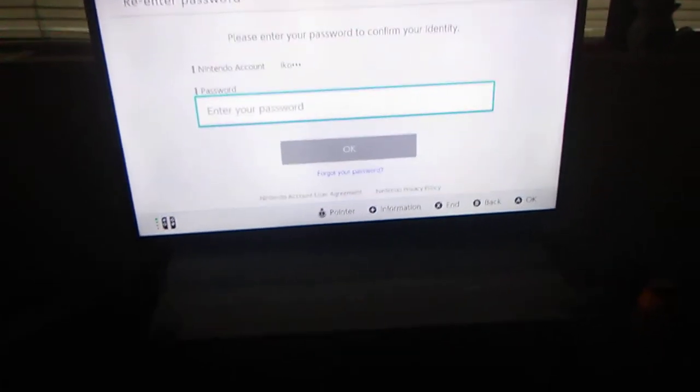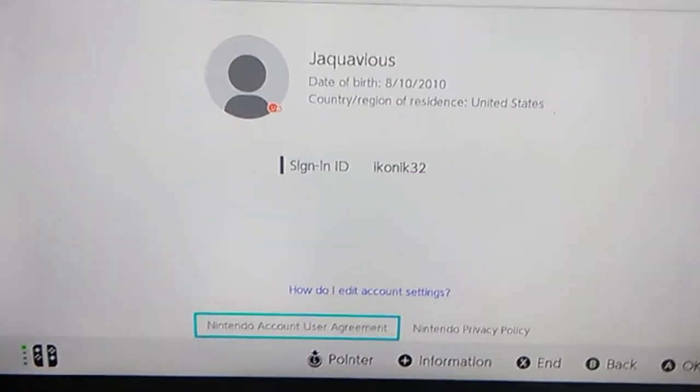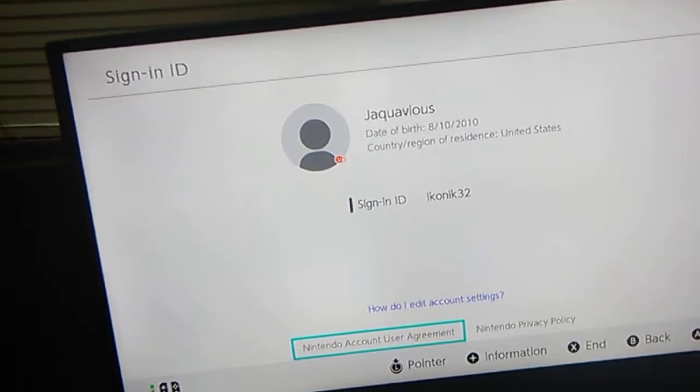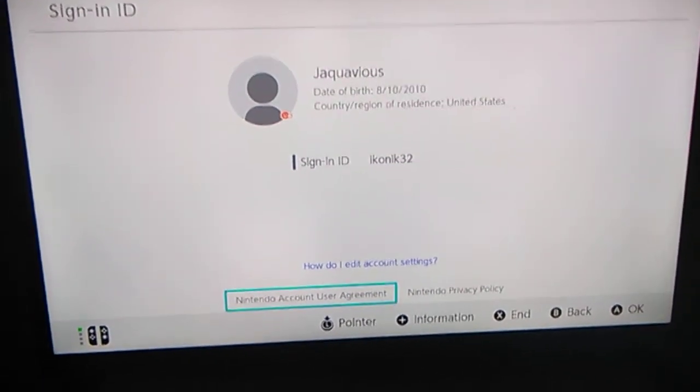The password is Superman64 — capital S, U, P, E, R, M, A, N, 64. The sign-in ID is Iconic32. To link the account, go to the Epic Games website, sign in with Nintendo, and it'll take you to the Nintendo website. Or sign in with Gmail — type in Iconic32, then for the password type SuperMAN64. So it's Iconic32 and Superman64.